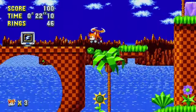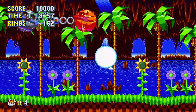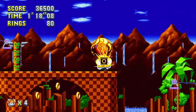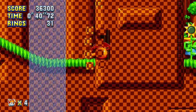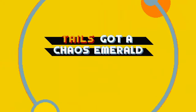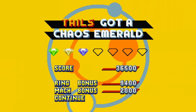Green Hill is the only stage where I'll just be going over all of it at once, because it was all really easy — except for one thing, which I'll mention at the end. The only thing I actually would need to roll up for was this. It's worth mentioning that every single special stage is possible, because you can't even spin dash in them, so we're gonna be getting all seven Chaos Emeralds, probably before the end of Chemical Plant.